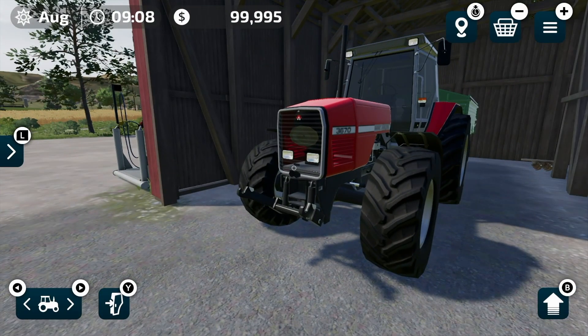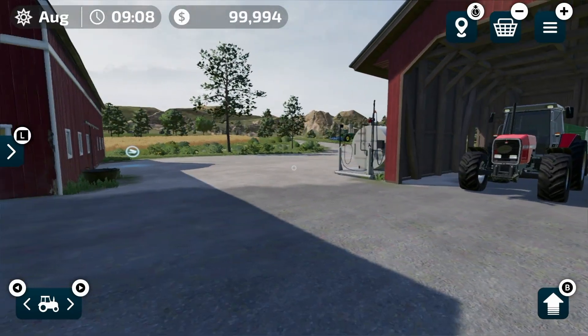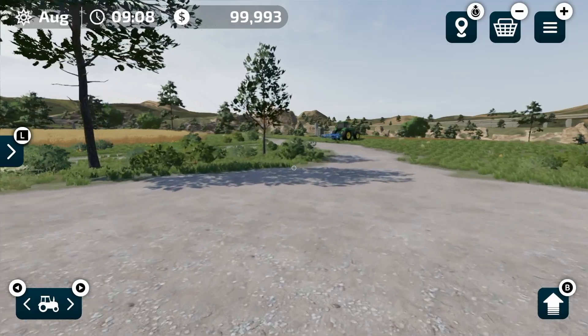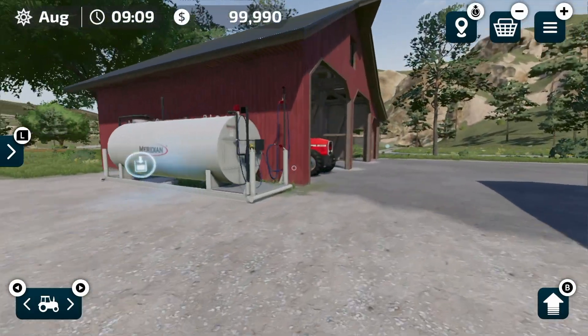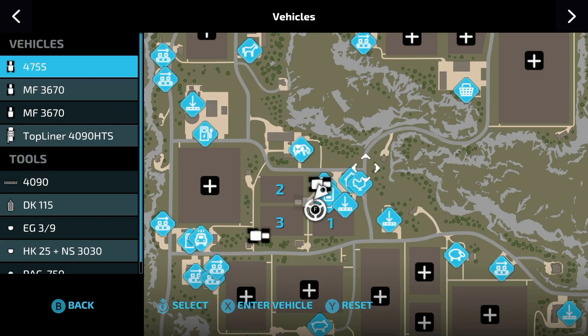I don't think we need to get a tipper just yet — I think we could probably sell that. So what I'm going to do is send literally the rest of the equipment back to the store and sell it all. We should probably keep a tipper just in case, but I don't think I need this tractor. If we go into the vehicle menu this makes it super easy — we can select different pieces and reset everything from here.